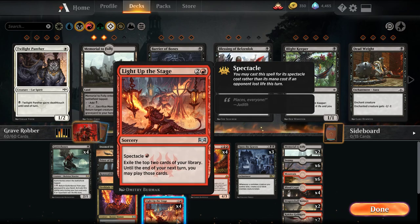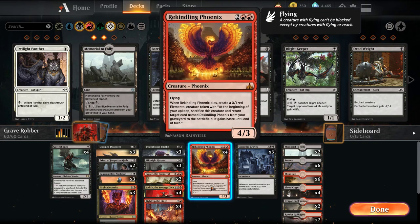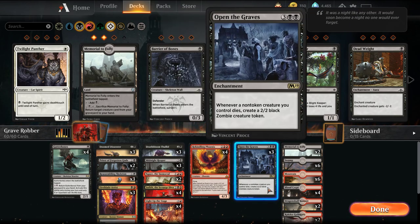Light Up the Stage is really just a 1-mana draw 2 in this deck — keeps up the card advantage. We have 4 Rekindling Phoenix, which just keeps dying and coming back — a really efficient, hard-to-deal-with threat. And then our namesake card, Open the Graves.